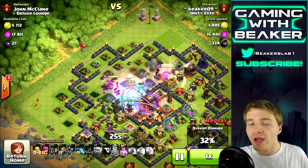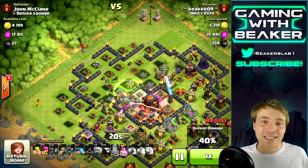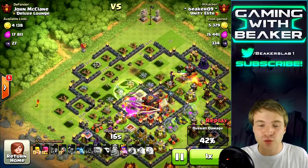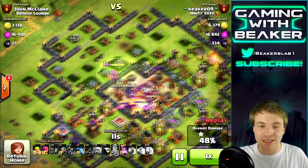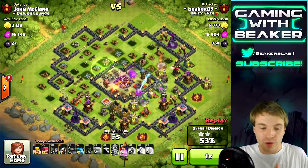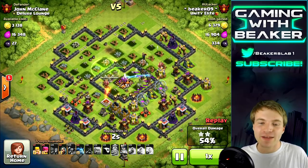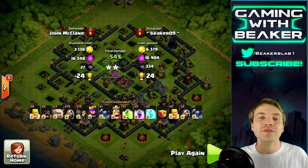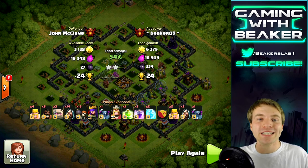We have the jump spell up front and everybody is jumping into the core — gonna have a party in there and get the two stars so easily. We're not going to need to snipe any buildings here — I'm pretty confident this is just going to be an easy two star. Even if we had to snipe a few buildings, we were saving the archer queen ability till the last second, and we still have a bunch of archers, two minions, and a wizard. Even with slightly lower level heroes we could have still gotten that two star.